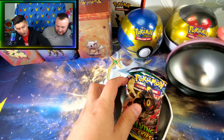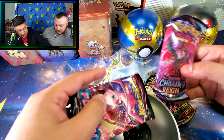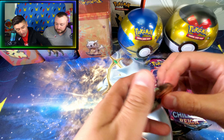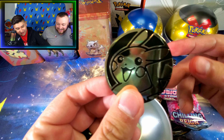Let's see what we got. We have Evolving Skies, Chilling Rings, and Fusion Strike. Nice. And there is also a coin — a Pikachu coin. Cool.